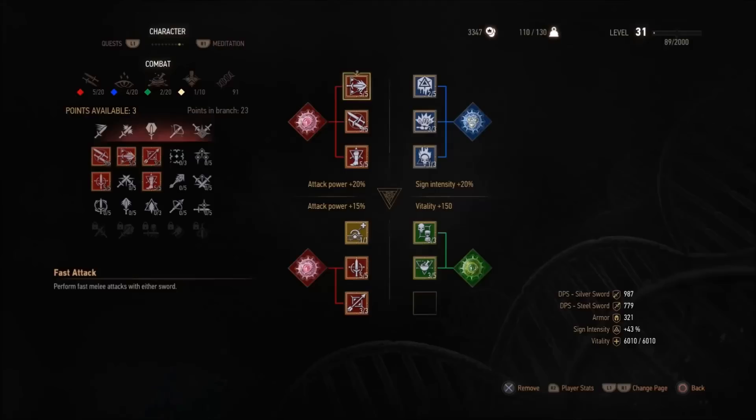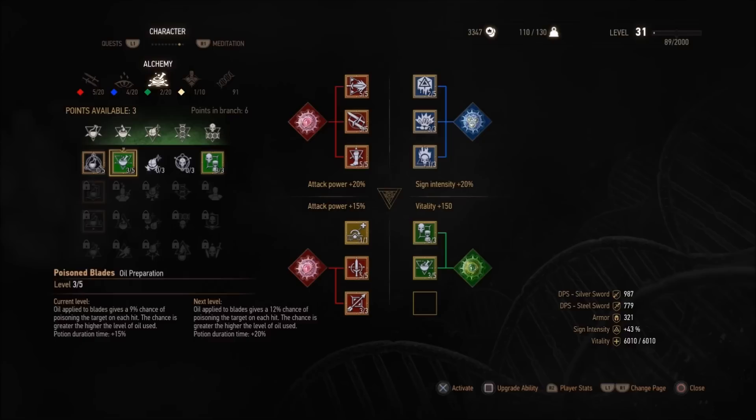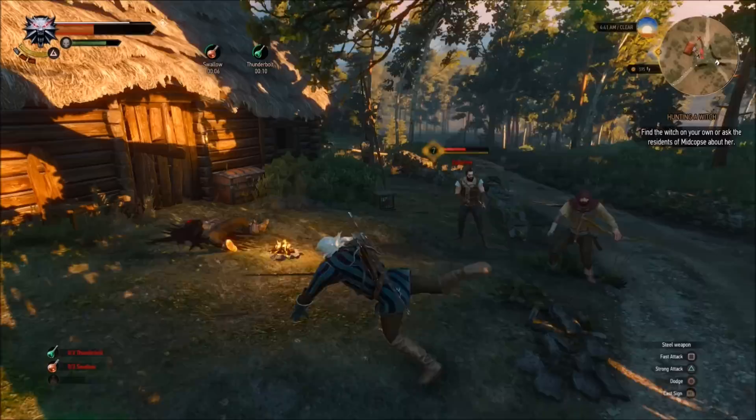This is a role-playing game, so of course you have some say in how Geralt plays, and the various skill points and mutagens you can apply to yourself are impressive to say the least. The game even allows you to organise your skills and mutagens to get the most out of matching skill bonuses, giving big boosts to attack power, overall vitality, and the intensity of your sign abilities. The way events play out is also affected by the way you play.